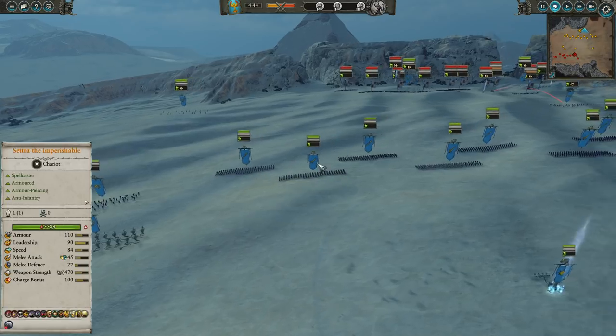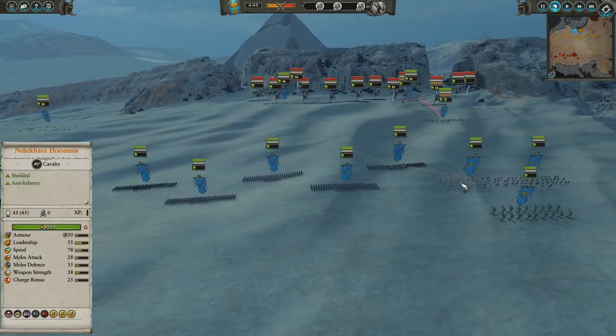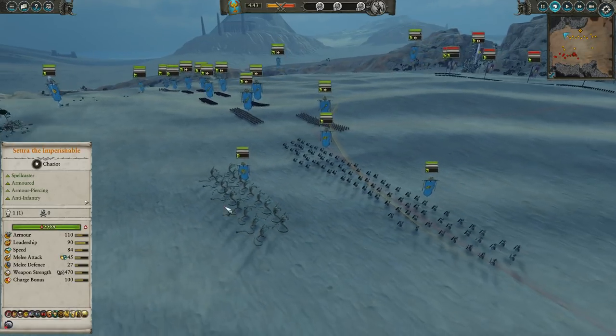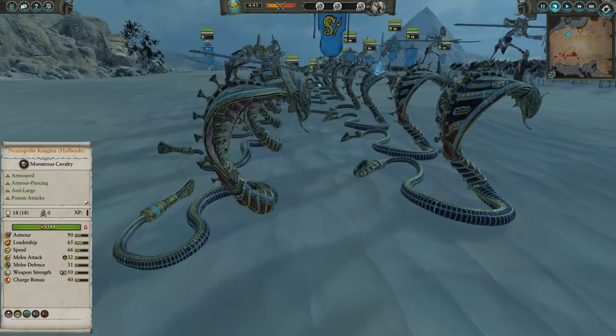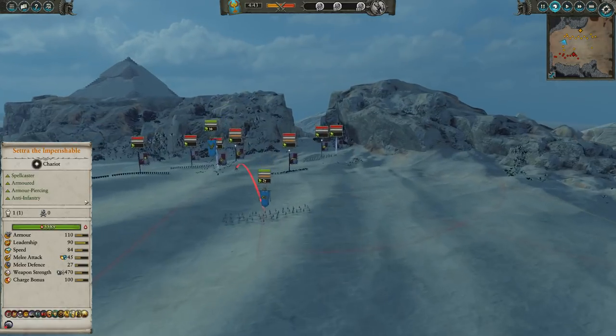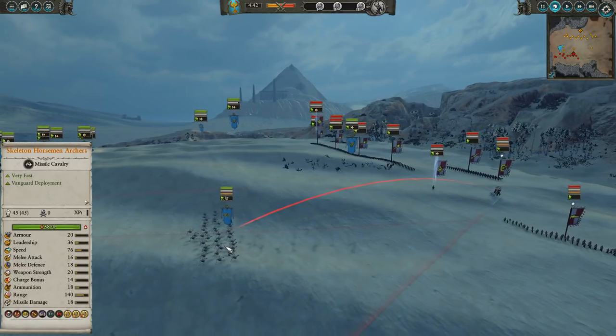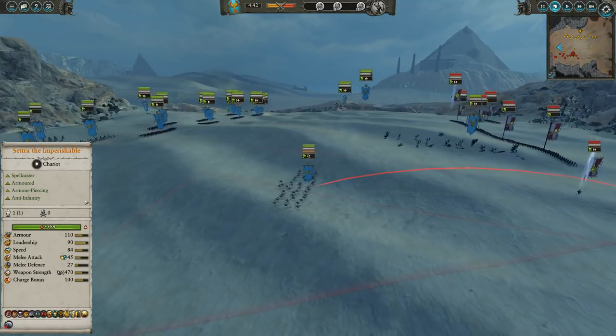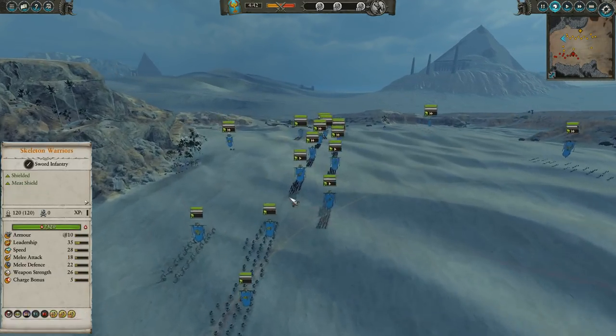For the rest of the army, we've got a front line of Skeleton Spearmen, a second line of Skeleton Warriors, lots of Nehekara Horsemen — four, with two on each flank. We've also got two units of Necropolis Knights with Halberds to back them up, three Carrion in total, and a unit of Skeleton Horsemen Archers. That's pretty much it for my build — a nice wide Tomb Kings army.